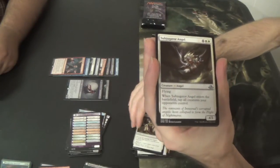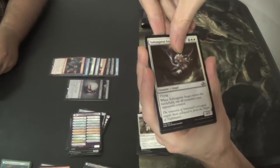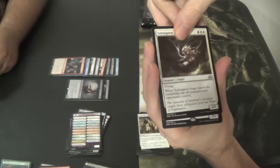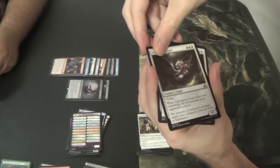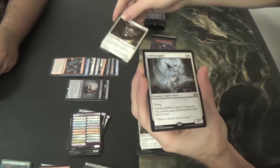Subjugator Angel again. All three uncommons had white in them. So — once again — it's white, it's a 2/1, it costs one and white. Selfless Spirit — and it's a rare. Yep. There you go — Selfless Spirit.